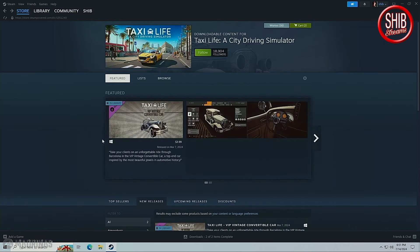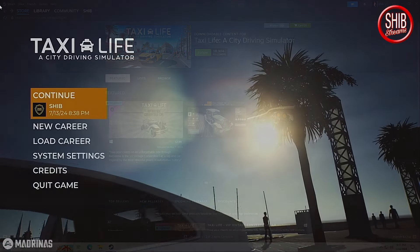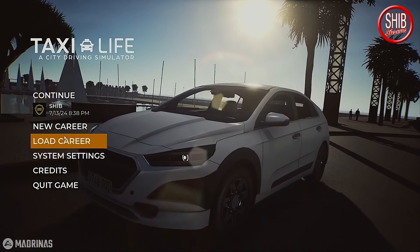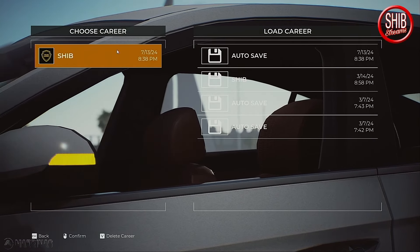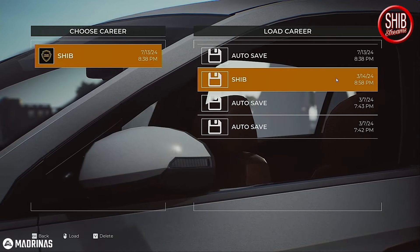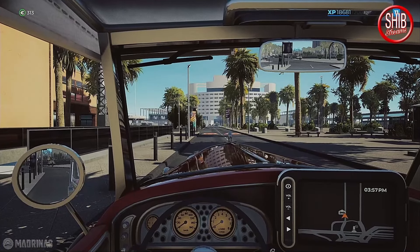The DLC says: take your clients on an unforgettable ride through Barcelona in the VIP Vintage Convertible. The only thing is I don't think the top comes down — I've tried, I can't even roll the windows down. I don't even think this car has windows. Oh, four months ago — the last time I played this was back in March 14th. That's crazy, that's a long time.